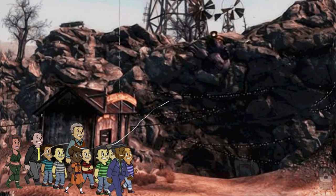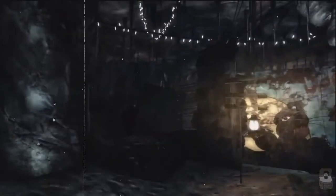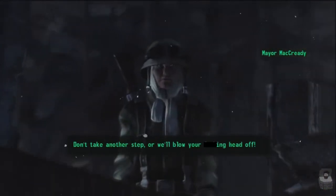82 students from the early Dawn Elementary School go on a field trip to Lamplight Caverns with a couple of teachers and a few parent chaperones. This will lead the cavern to become a home for the kids of Little Lamplight, as seen in Fallout 3.